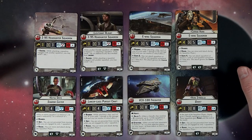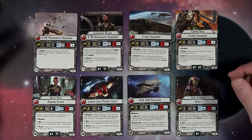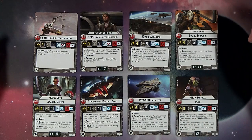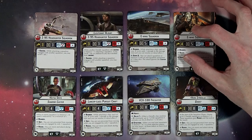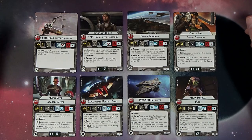The Z-95 headhunter squadron has Swarm, throwing three and one against ships, which makes sense because they're cheaper than a TIE fighter, but they do some work. Lieutenant Blount: when another friendly squadron with Swarm at distance one is attacking, it may reroll one die in addition to any dice rerolled from Swarm — kind of like the rebel version of the Imperial TIE fighter synergy.